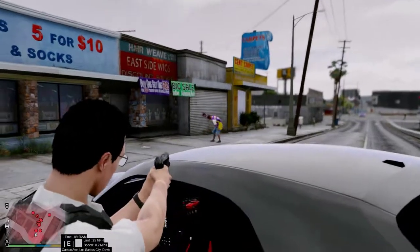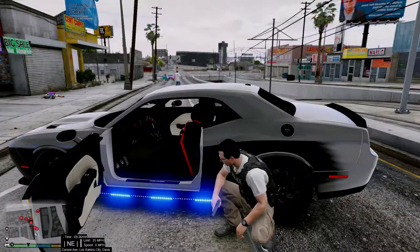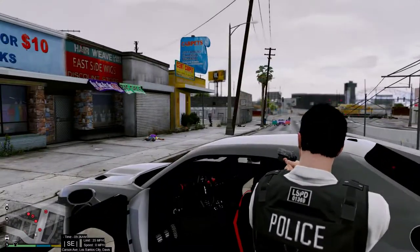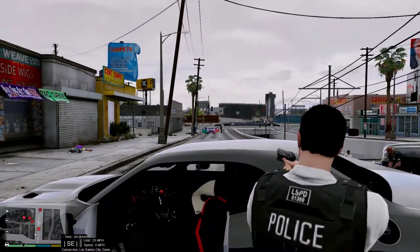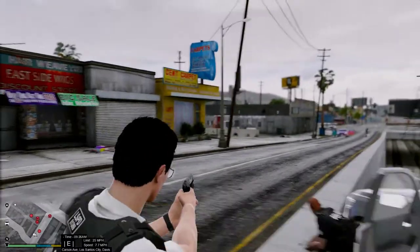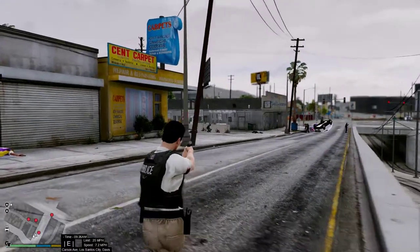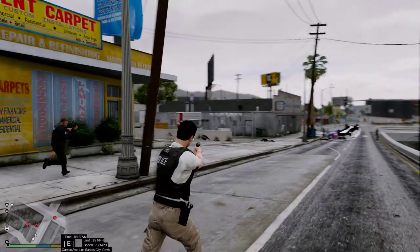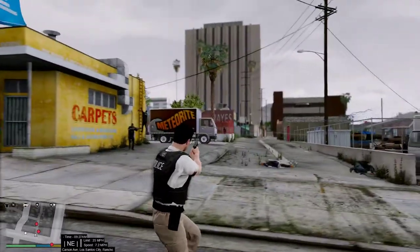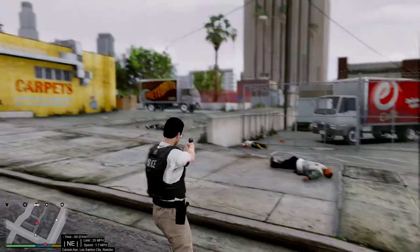We'll take our pistol out — oh, I've been hit! Got more units showing up now. Oh my god, are they down here? I've shot an officer — oops, crossfire! Holy crap, there are so many of them. Show me your hands — he says as he's lying on the ground dead.